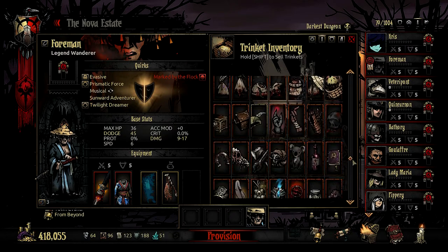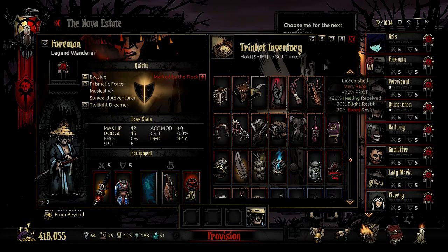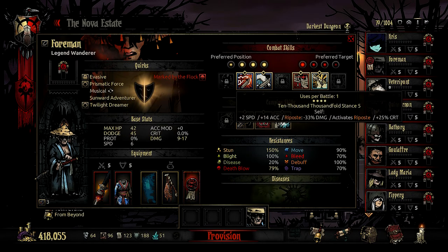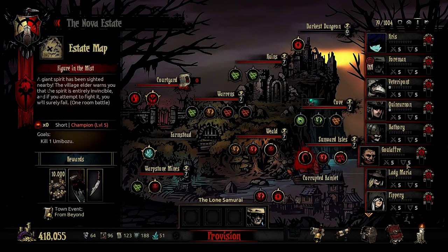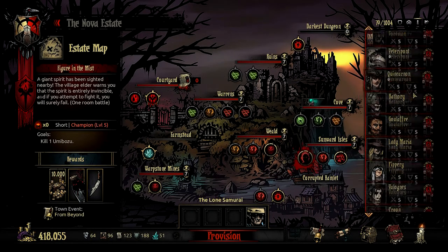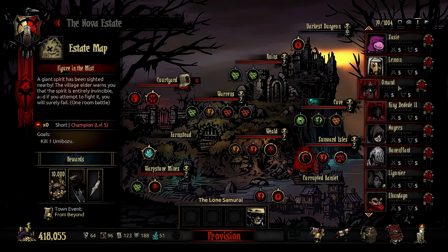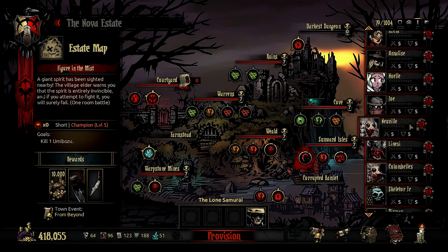But wait, there's more. We have the Martyr's Seal, which grants an additional 60% damage at Death's Door, extra crit chance, and plus 12% Death Blow Resist — bringing his Death Blow Resist up to 79%. He's also going to be dodging like crazy and hitting like a goddamn truck. We have the Samurai sorted. But we should probably bring a full party and take into consideration that the Umibozu might not just attack the Samurai, so we need to play this carefully.